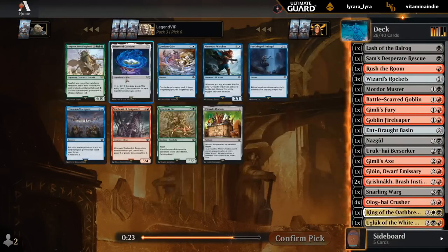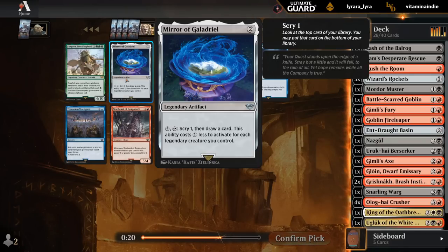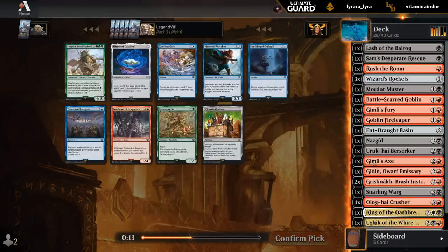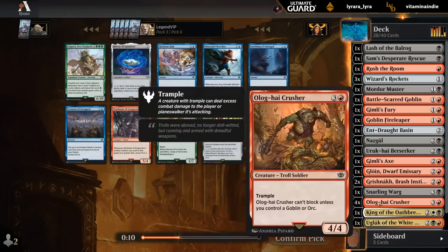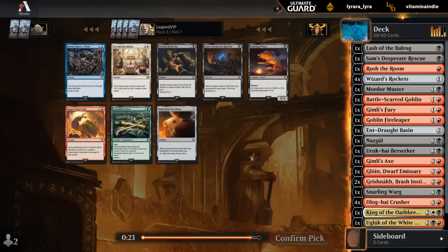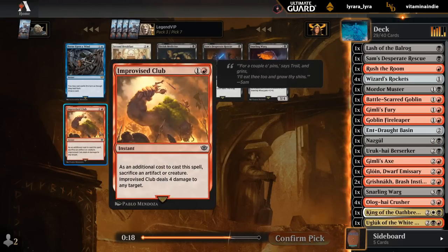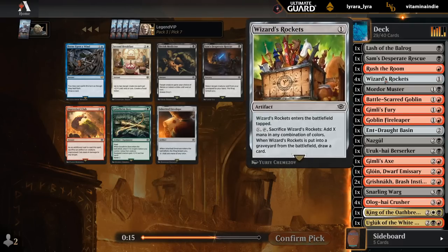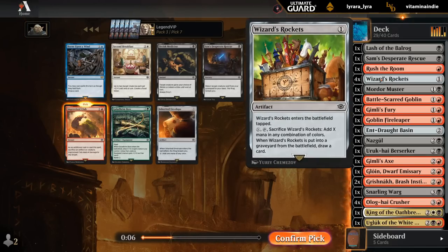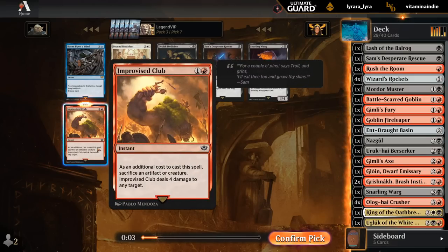There's another Rocket, another Warbeast. Mirror requires Legendaries to become cheaper — my Legendary count isn't incredibly high. We've got Gloin and the two creatures that let us steal. Let's just take Rockets. Quadruple Rockets — can sacrifice Rockets to an Improvised Club. Do we still get to draw then? I don't think so. Oh no, we can! I think we found a combo here. When the Rockets is put into a graveyard, draw a card — just sack it to our Club to deal 4 damage.